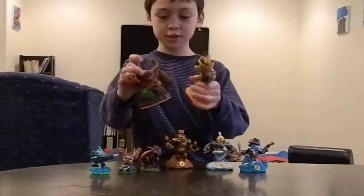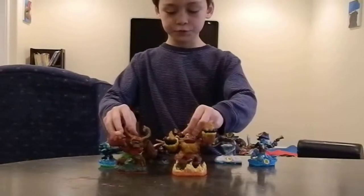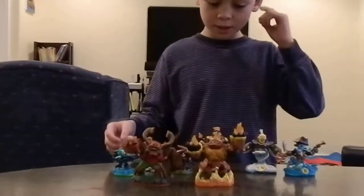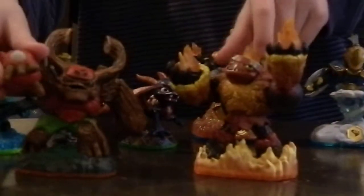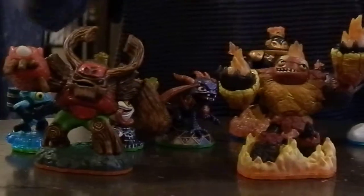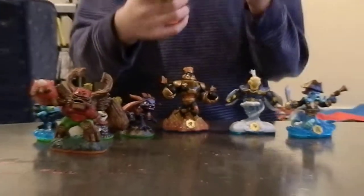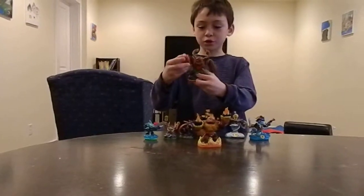This is Hothead and Tree Rex. They're giants so they can lift up rocks, and these are the only giants we have. As you go through the game you're going to unlock more powers for these two. Hothead's best power is turning into a motorcycle. Tree Rex's best power is his minions are birds.